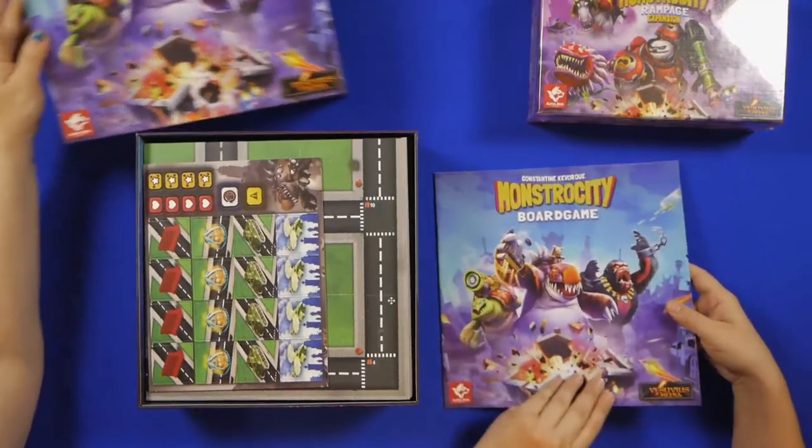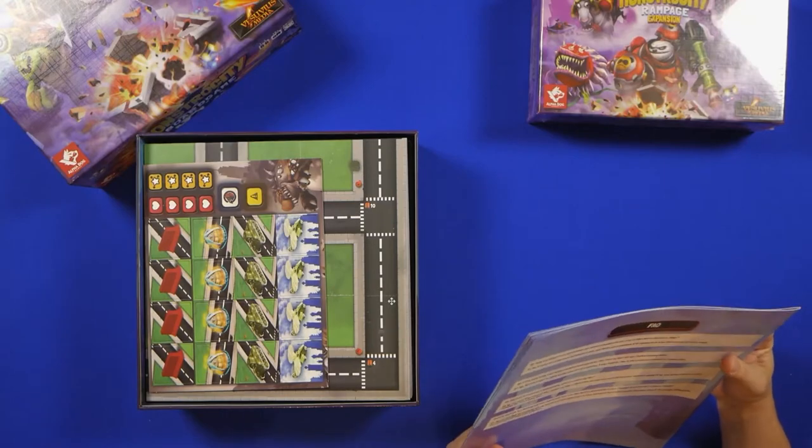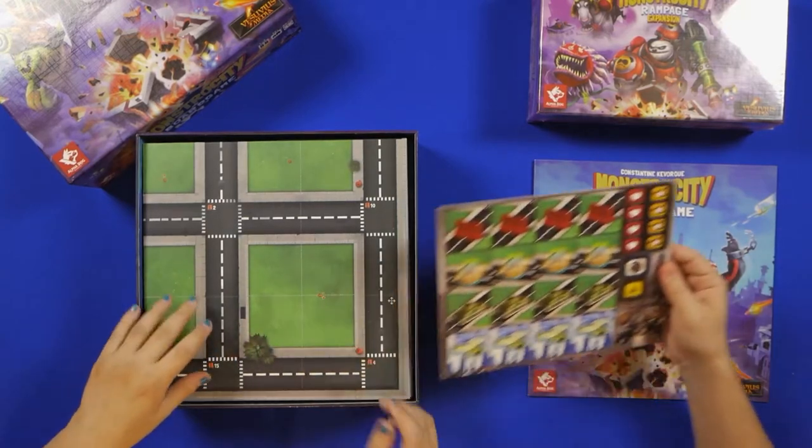Let's see, we got the instruction manual — 20 pages, pretty hefty, a little FAQ on the back. And we have tokens — one sheet of two tokens.